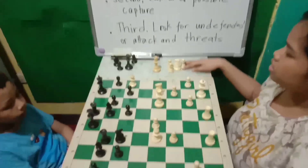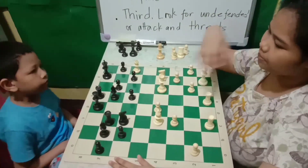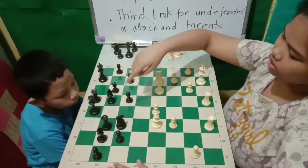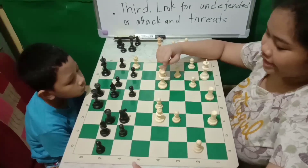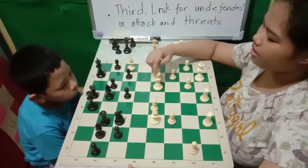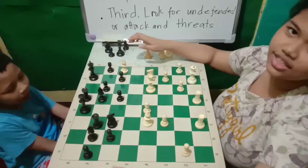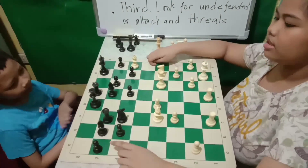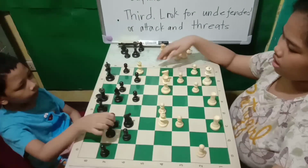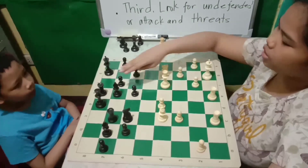So we're going to see if we can capture the black queen. In this position, there are pieces that can capture the black queen. Then looking at the rook — my queen can capture the rook, but if my queen captures the rook, it will be captured by the queen, so that doesn't work. Then the bishop: in this position, there are no pieces available that can capture the bishop.